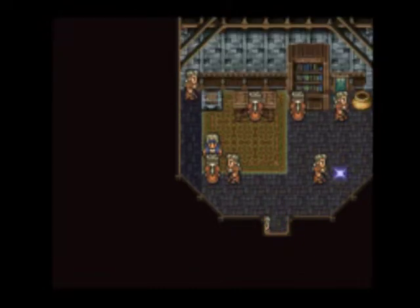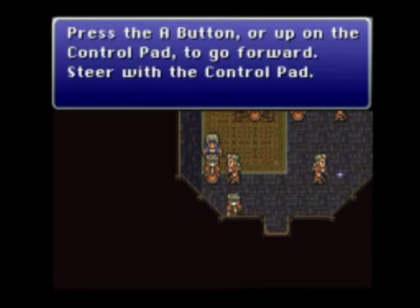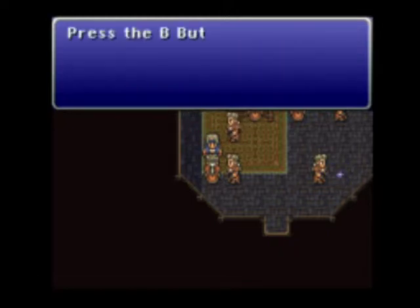Want to know how to ride a chocobo? Press A or up on the control pad. I'm using a joystick, so bear with me, to go forward. Steer with the control pad. B to dismount. Careful, once you get off, the bird will return to its pen.